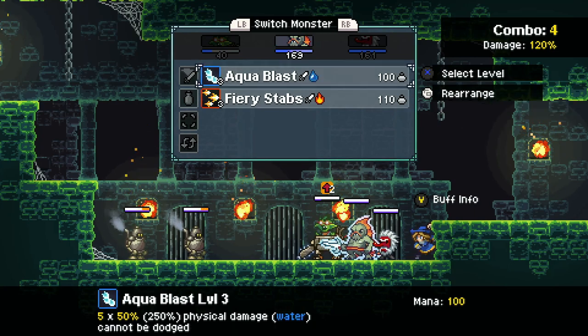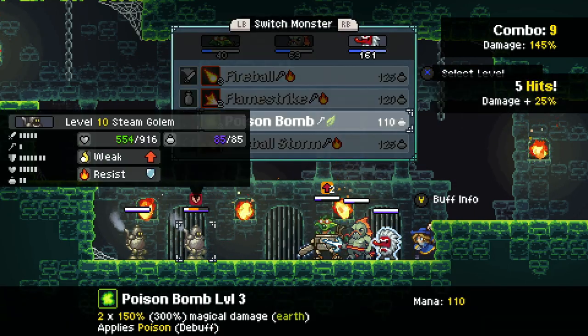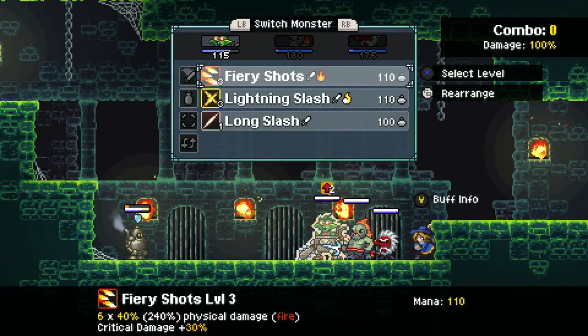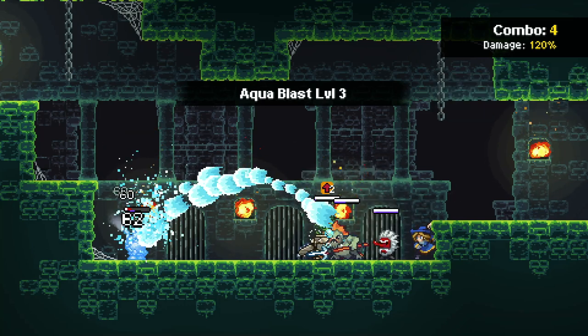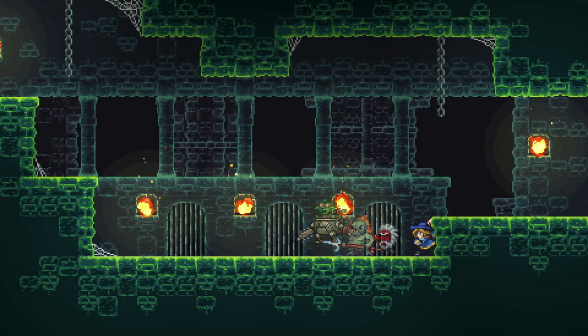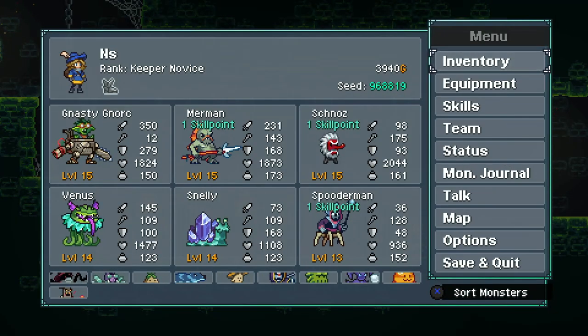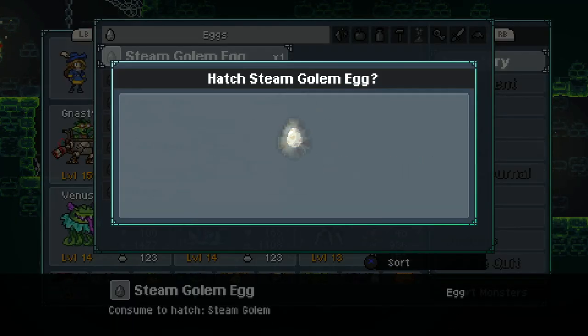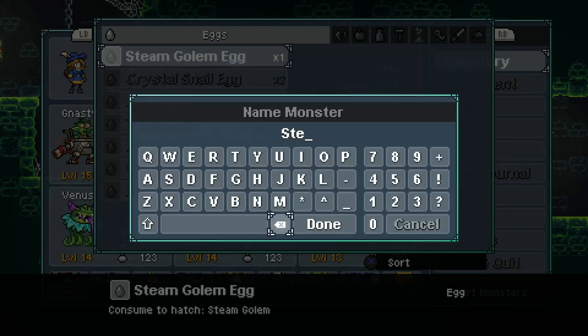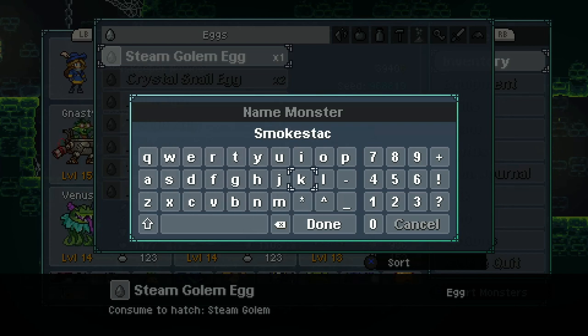Oh, you're dead. Boom boom. Oh no, he's got a shield. Now these guys all feel really weak. Nice, did we have a steam golem yet? No, I don't think we had a steam golem, so let's open up the steam golem. We'll name you Smokestack. Because Smokestack is definitely a good name.